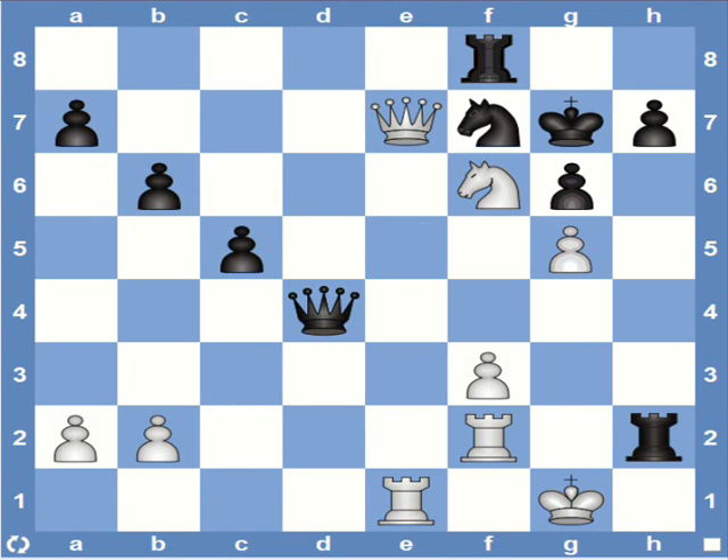I found this position quite interesting — it's white to play. I suggest that you pause the video, take your time, and see if you can find the continuation for white. There's a forced mate in 3. You may have noticed the role of the knight in the Arabian mate is to protect the rook. With this idea in mind, you might find the queen sack useful: queen captures rook is the best move here.